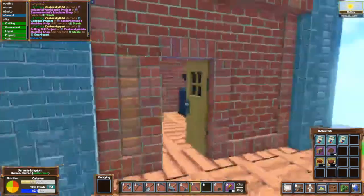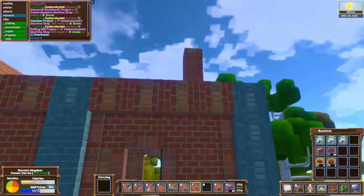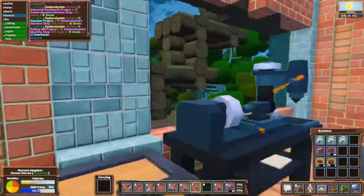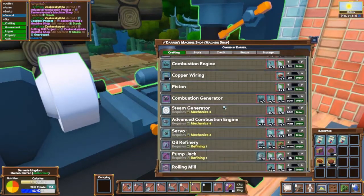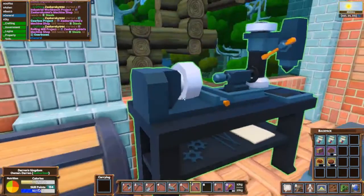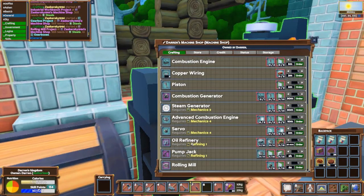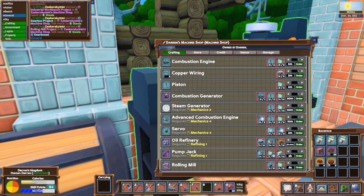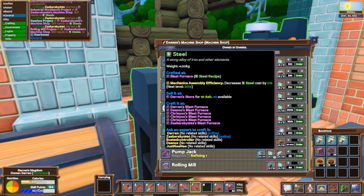The cement kiln has been made - it also needs a chimney raised at least four blocks above the roof, exactly like the blast furnace. The cement kiln is made in the quarry downstairs. I want to make a pump jack and oil refinery, but I'll leave the oil refinery for later. Right now I just want to get some petroleum so we can drive the cart around as promised. For the pump jack we need 20 gears - already made - and 20 steel, which I tried to buy but nobody is selling.